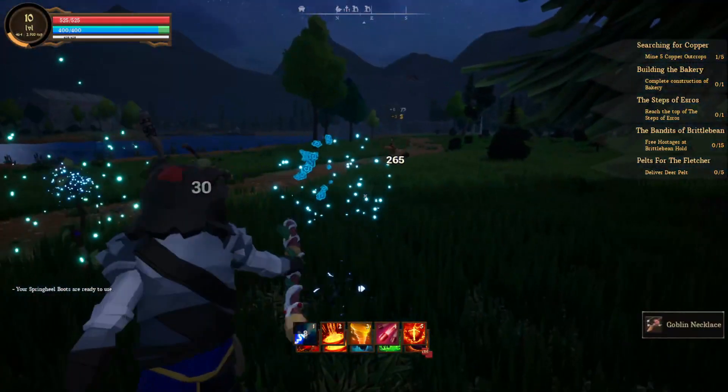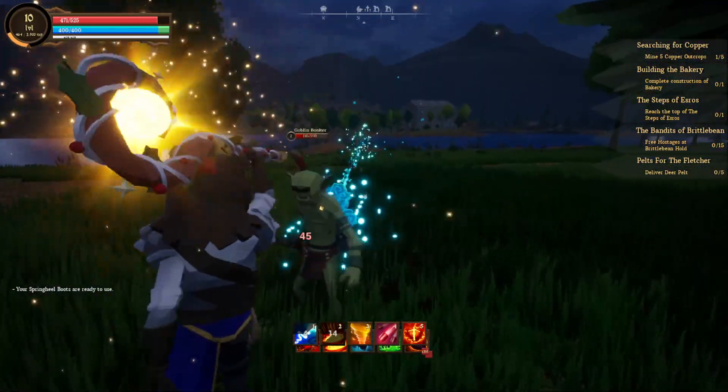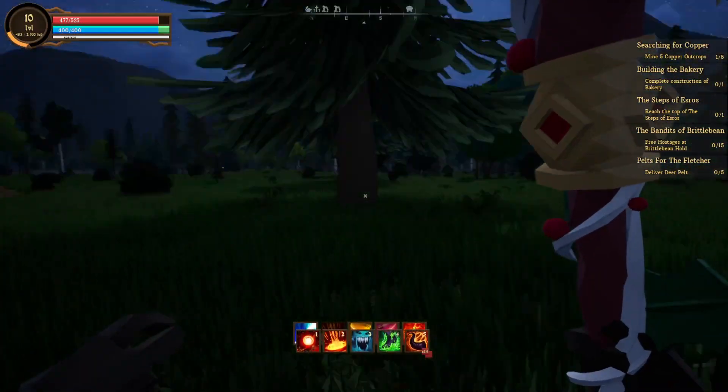Okay, we'll use thunderstaff now — 250 damage. We're pretty set there. We're pretty good on staff abilities. We're pretty good on all my other abilities.